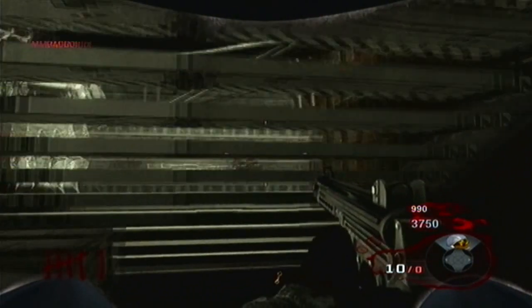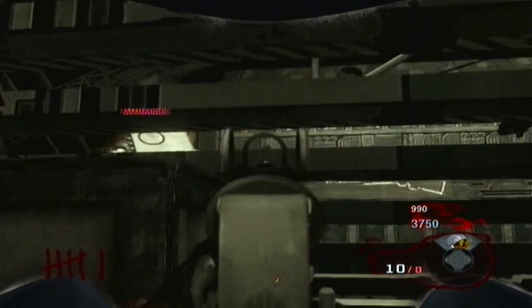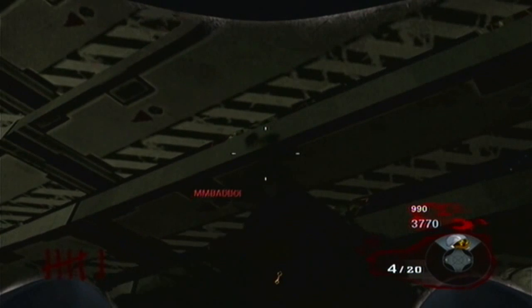Line up behind the rail of the stair and jump at the second pole. Once you're in, watch out for the dead barrier because there's one at the end of the hall. Also, on this spot you can take perks, plus you can also get out of the glitch, which I will show you later in this video.